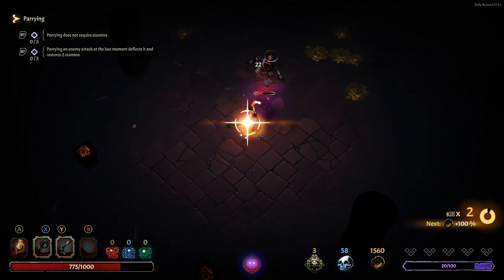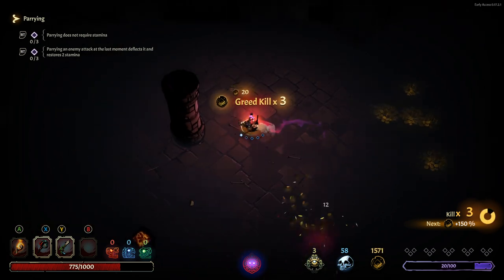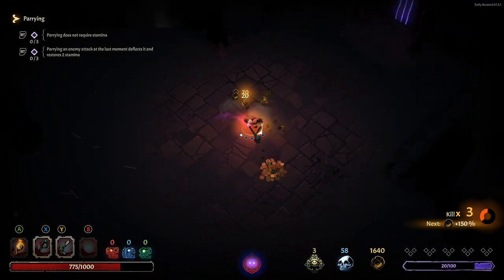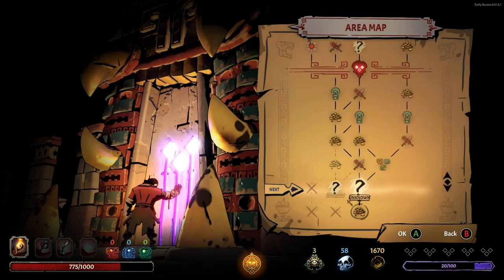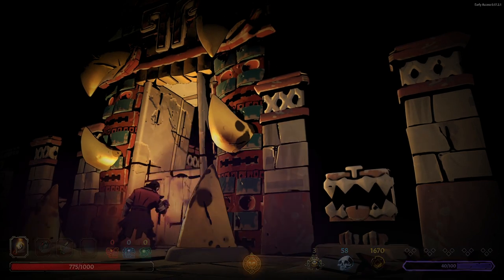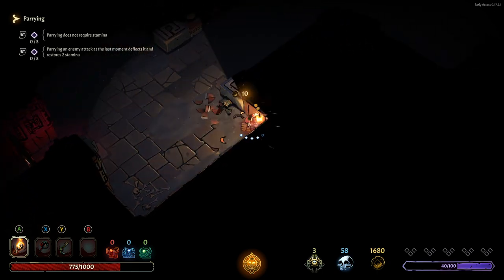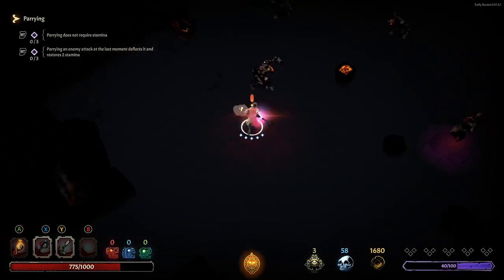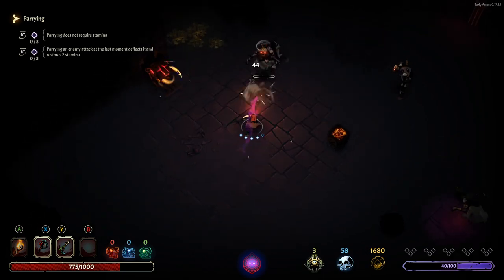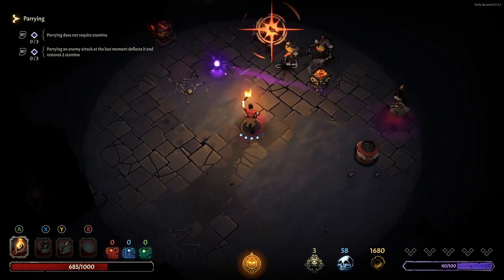Don't worry, I've got the dodge rolling down now — I'm getting better. Finish you off from a distance, give me all that gold. Keep moving. That's a question mark, then to weapon. We took too much damage in that first room there — way too much damage. Not good. And again, I get critical damage — good.